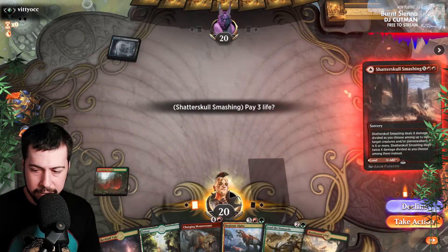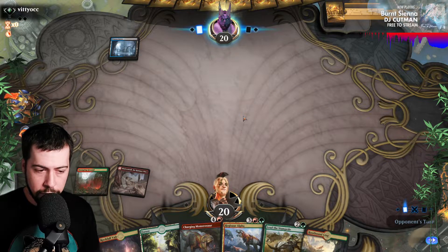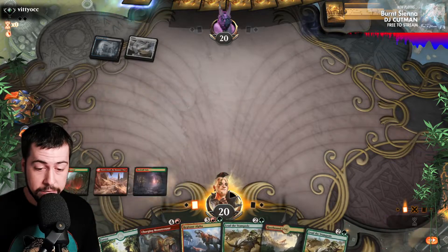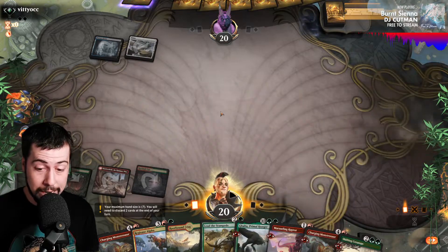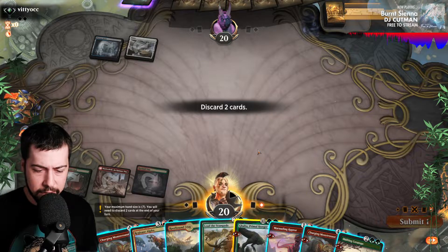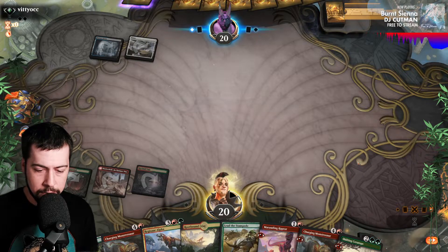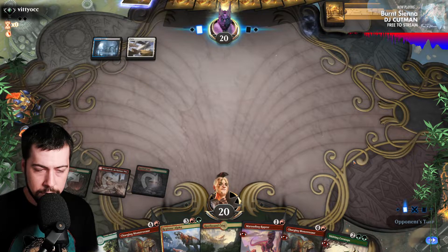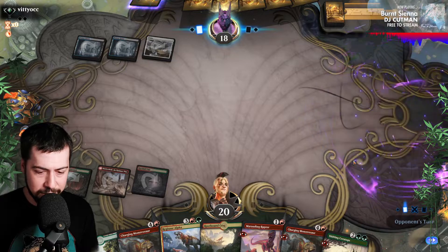I'm seeing Dimir colors. Shatter Skull Smashing, let's get that down — I have a sneaky suspicion we may not have much to remove. They see all kinds of nasty stuff. What's going to happen? Lilliana of the Veil — well, we still got heavy hitters. Discard a card — nuts. We don't have any more Charging Monstrosaurs in hand.